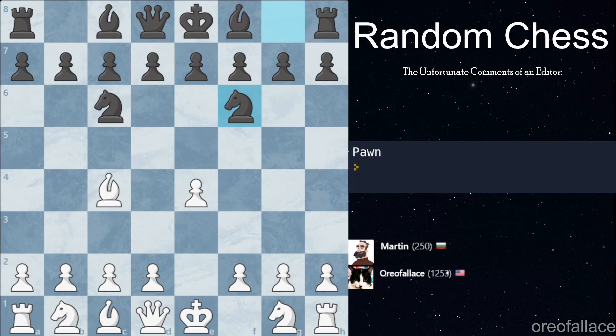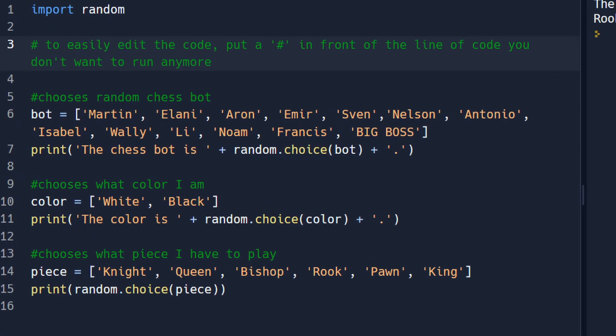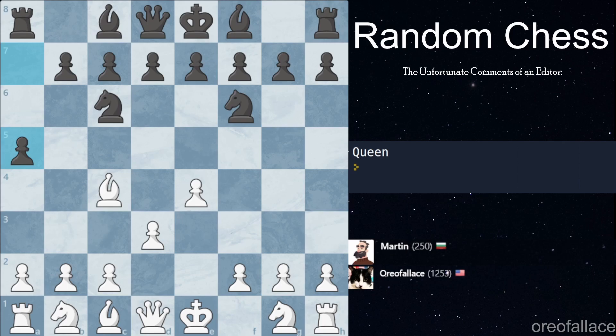We got a pawn move — this is roughly resembling an opening, pretty good. We're playing sort of a London-type setup except we're starting with e4 instead of d4. Now, that's the program I wrote that randomly chooses a chess bot, the color I start with, and a piece for me to move. We got a queen move, so we are just going to move our queen out here. We don't want to commit our queen too far — the farther we commit our queen, the bigger a target it becomes.